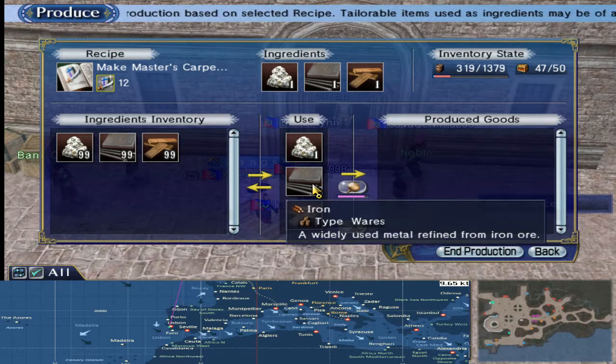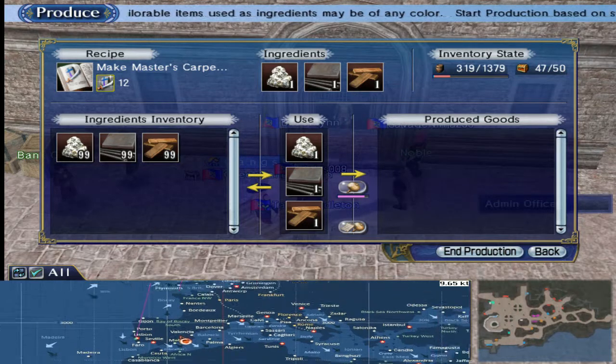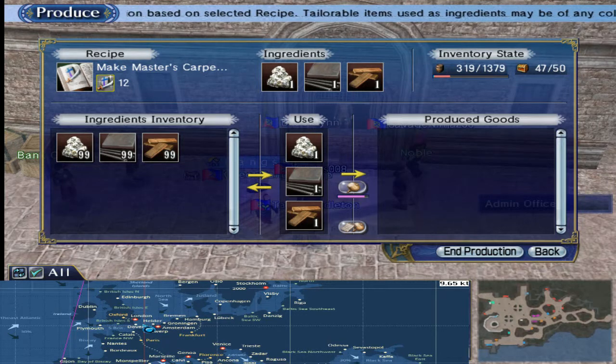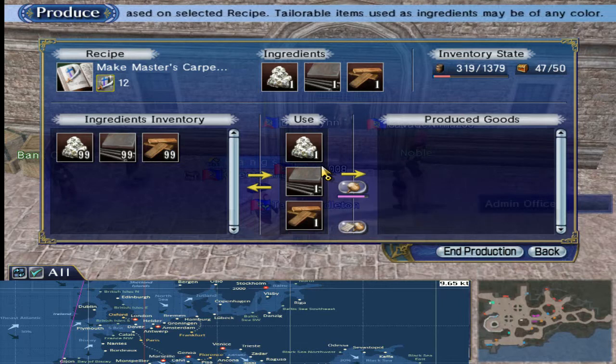Next thing we need is iron. For those that have done the casting grind, you'll probably know Hamburg very well. You get your iron ores, lead ores, tin ores, and graphites from there. Basically you're converting your iron ore into iron — though note that iron sheets is actually a different trade good.